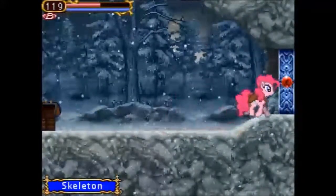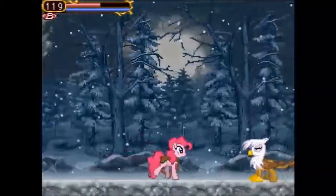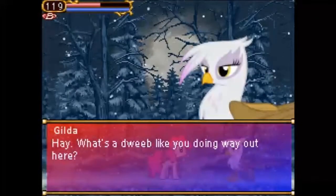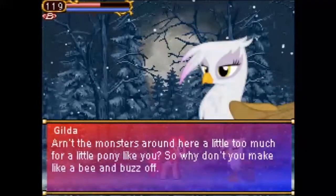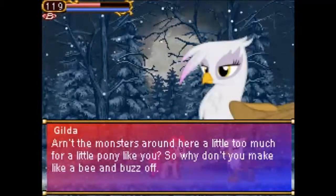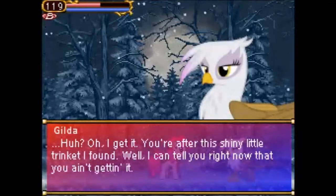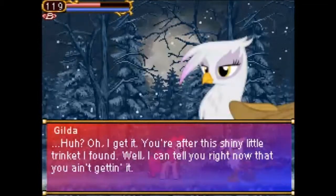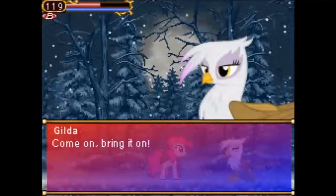Alright, let's get ready for our boss of this stage — the dreaded Gilda. 'What are some people like you doing way out here? Aren't the monsters around here a little too much for a little pony like you? Why don't you make like a bee and buzz off? You're after this shiny little trinket I found. Well, I can tell you right now that you ain't getting it — unless, of course, you think you can beat me. Come on, bring it on.'